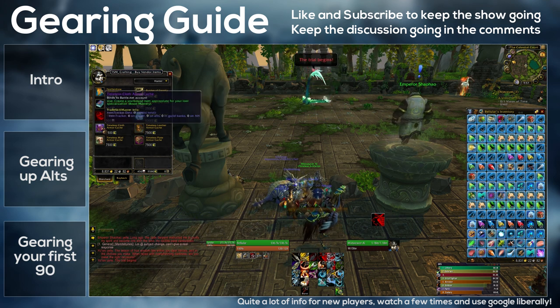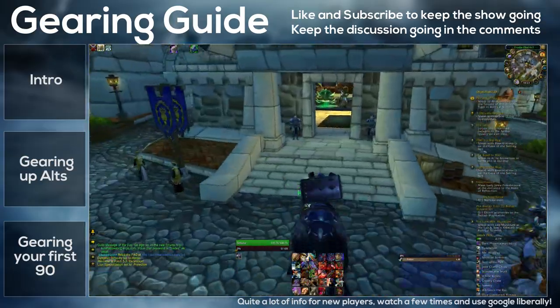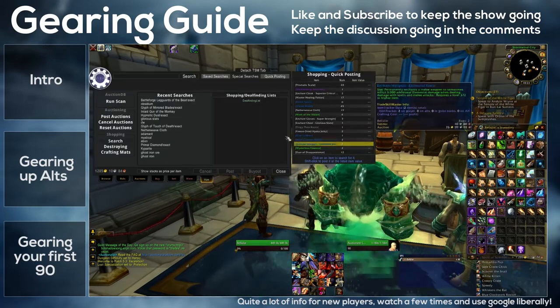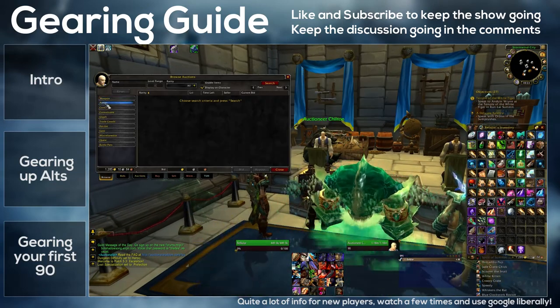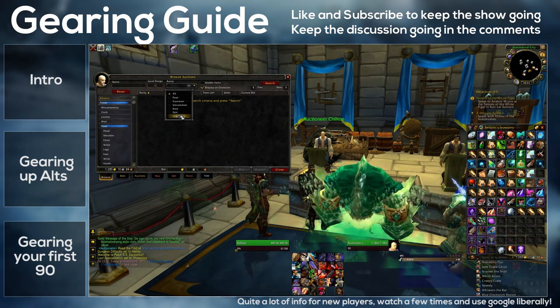After getting the Timeless Isle stuff, you can buy some gear. There are 522 and 496 legs and boots which can be purchased off the auction house. Now this isn't very efficient money-wise, so if you're quite wealthy then perhaps it's okay — otherwise just buy it if the price is right.